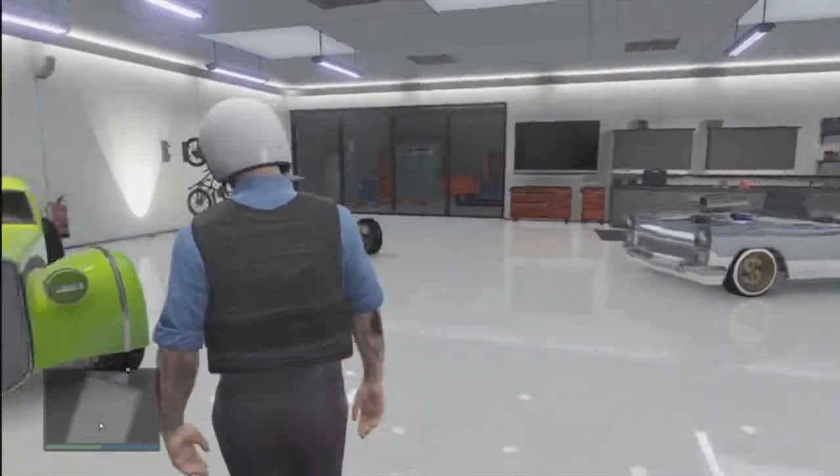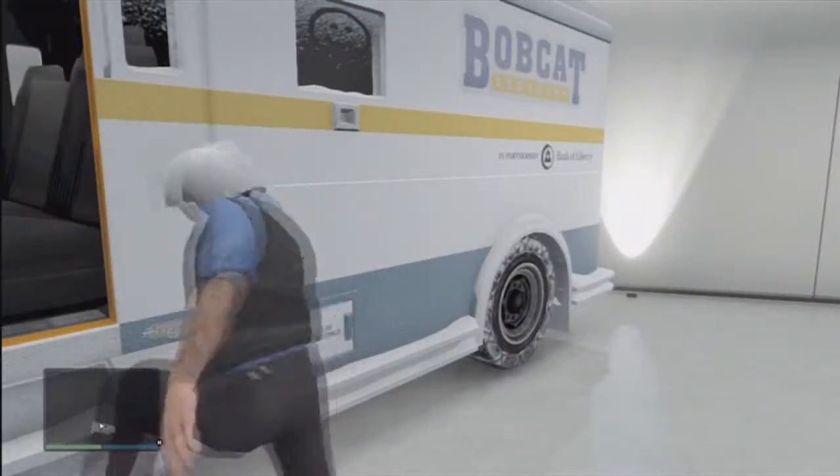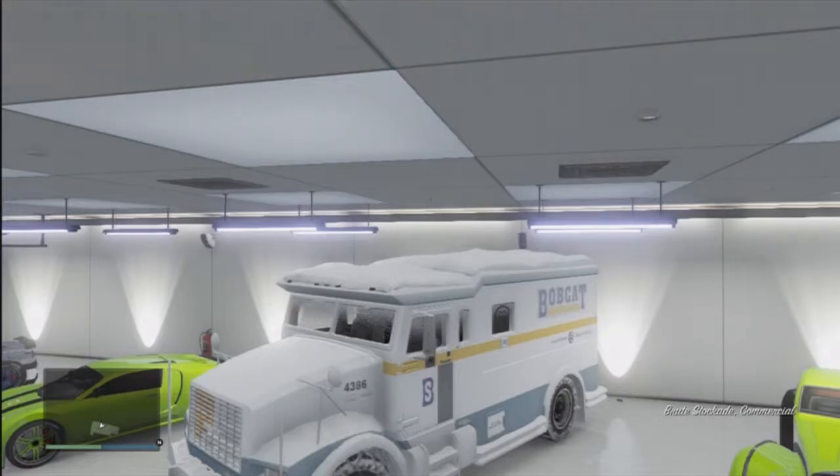Yo guys, this is Shane here and this is the tutorial on how to get the snowy looking Stockade Brute — also known as the snowy security van.